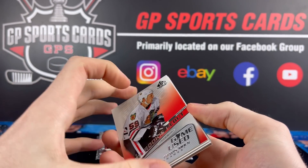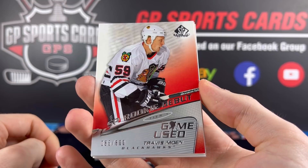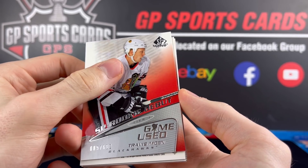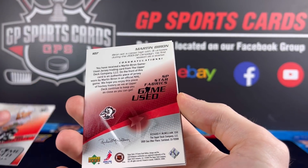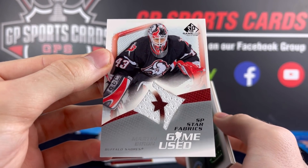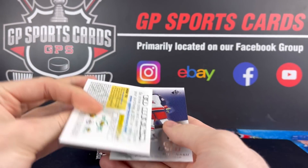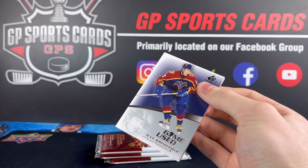Pack number two. It looks like we got our rookie right here — we got Travis Moen out of 600 on the SP Game Used Rookie Debut. Next up, another jersey — Martin Byron on the jersey. Love that old Buffalo jersey there, one of my favorite jerseys of all time. We got the big decoy and base for pack number three.